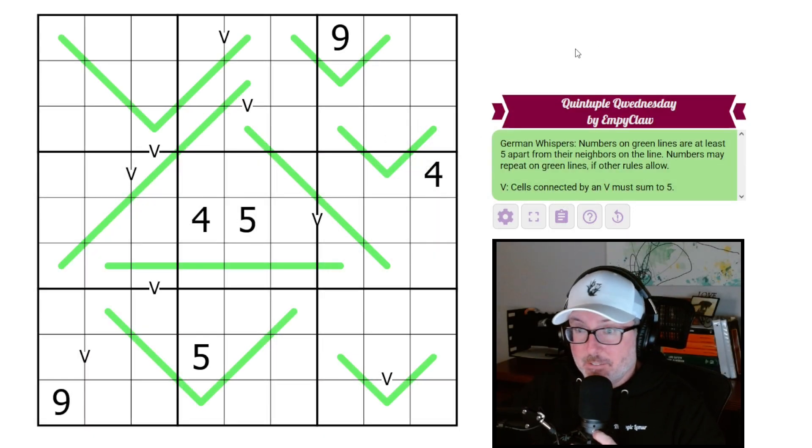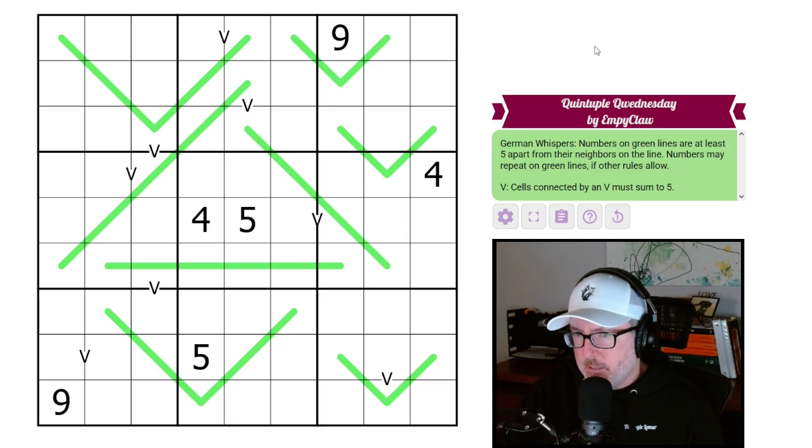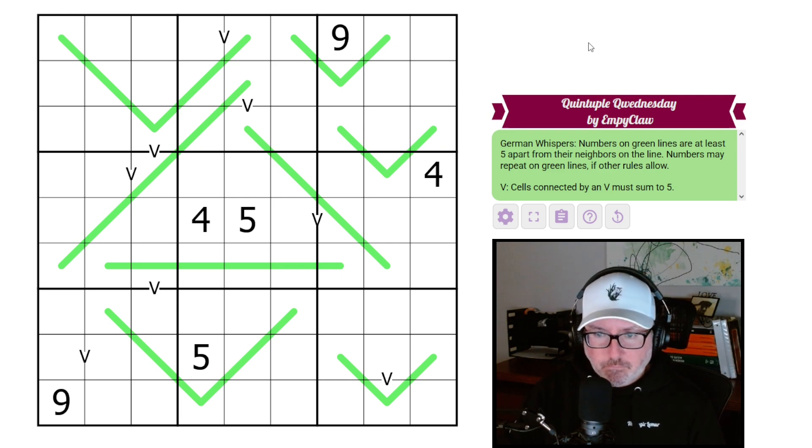Hey, how's it going? Welcome back to the channel. Today we have a fun-looking puzzle called Quintuple Queen's Day by MP Claw — I don't think I've seen this setter before, which is interesting. Let's go into the rules because there's not a whole lot to them. We have normal sudoku — every row, column, and three-by-three box will contain the digits one through nine once each.